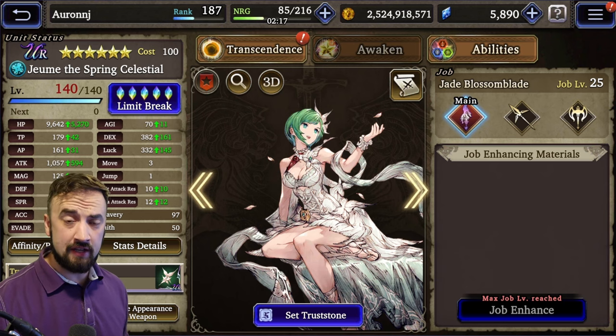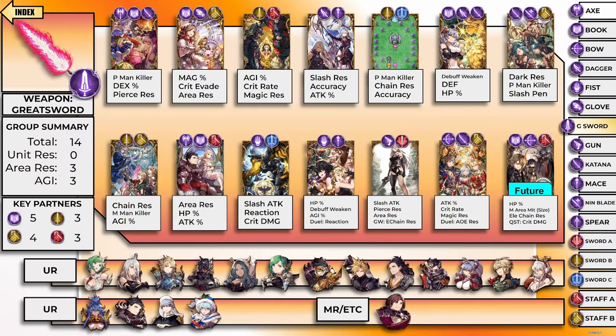Let's talk about vision cards. We're going to look at the great sword vision cards. You have no unit resist great sword vision cards, so that is a little bit of a weakness if you're looking for a great sword team. Instead, you'll have to look for something like Odin — that rainbow unit resist card. Odin's a solid card to run, especially if you're running A2, who'll get a little accuracy from it as well.